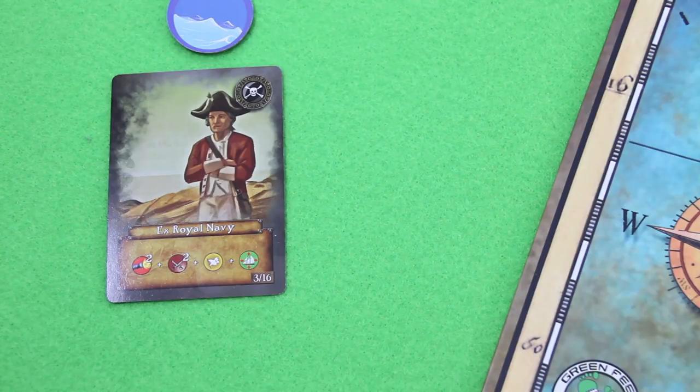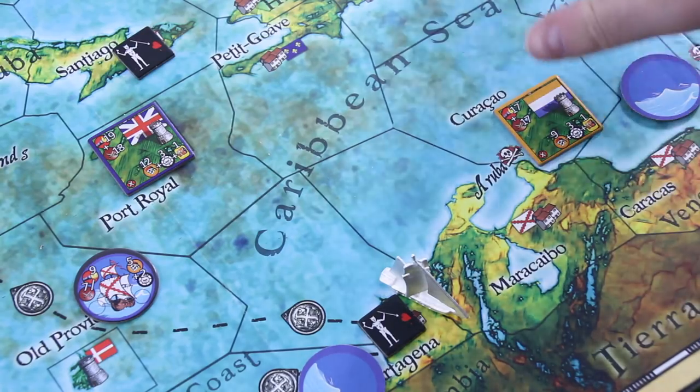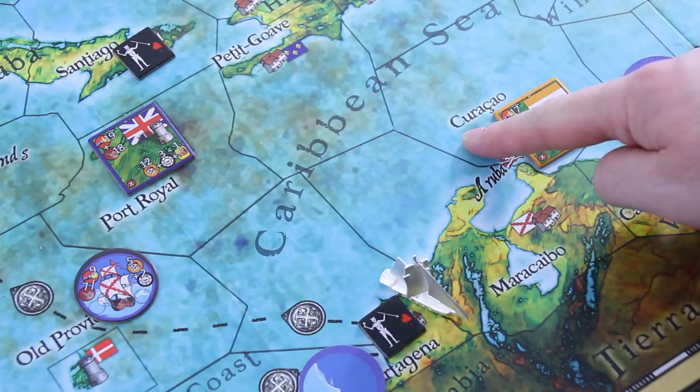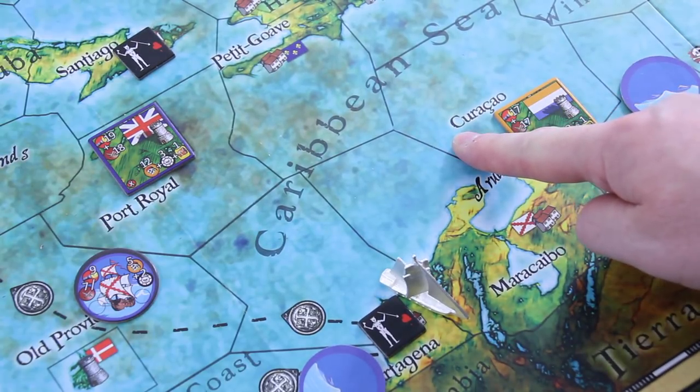We still have three more movement points, so let's spend our last remaining ones to come closer to the action to the east. One, two — it's not enough. We have to sail out one, two and three to Curaçao. Let's go there. We then redraw 'Fire in the Hole' — cool — and 'Strike Your Colors', which is a reroll. Definitely not too bad. So I think for this round I could still try to go for one more ship if I'm lucky.